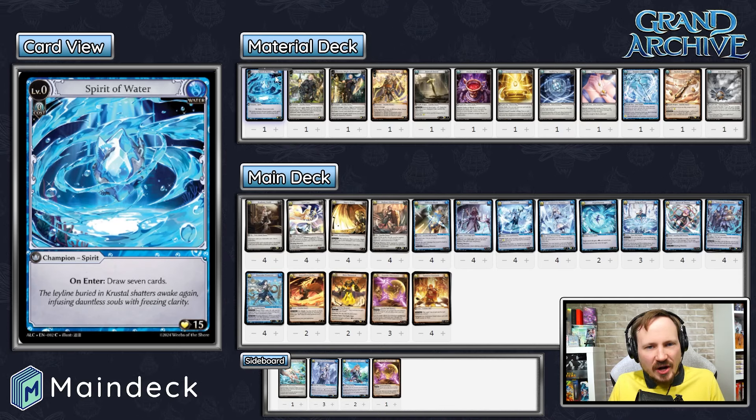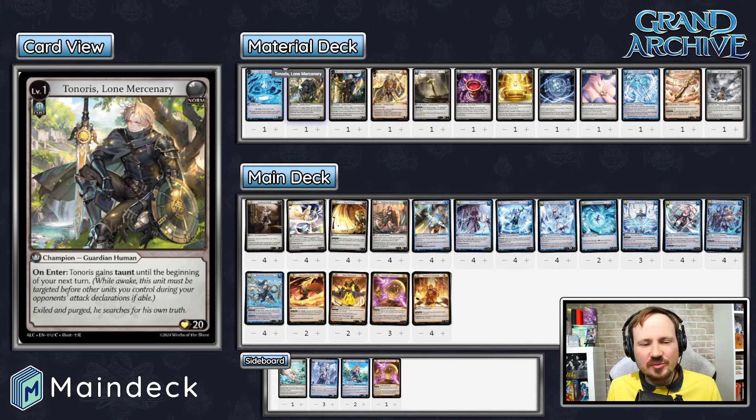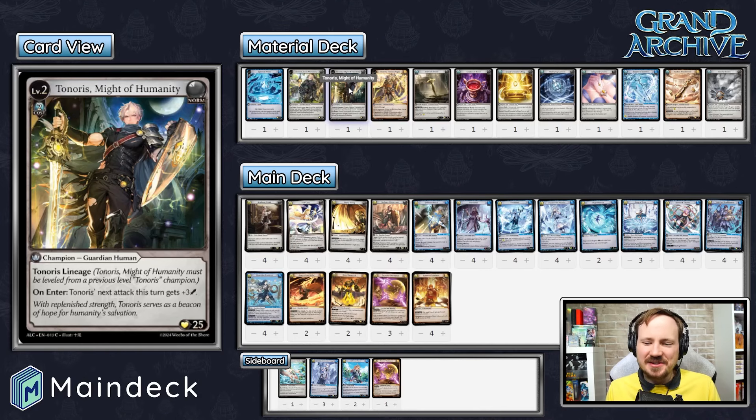In the material deck, Spirit of Water is what we're playing — the seven-card Spirit, because we want every card we can have. Tenoris level one on enter gets taunt until the beginning of your next turn, which protects your allies, including things like Academy Guide — securing that card value is something Water always struggles with. Tenoris Might of Humanities level two just gets a big attack. Unfortunately, Water's one cleave attack is pretty bad, so Tidal Sweep is not included. You may struggle a little against wider ally decks, but your goal is just get to level three and start to take the game over.